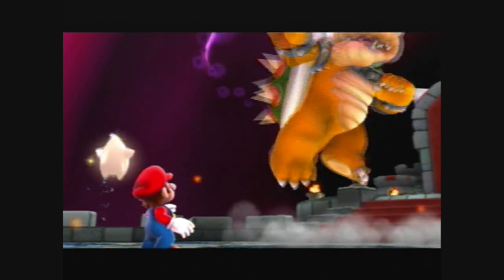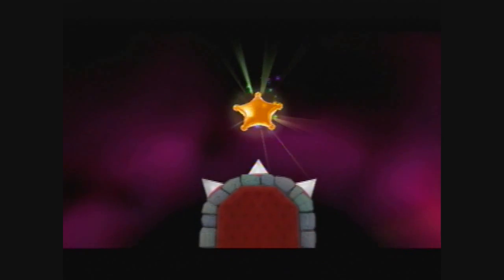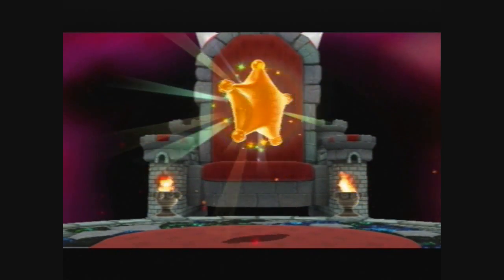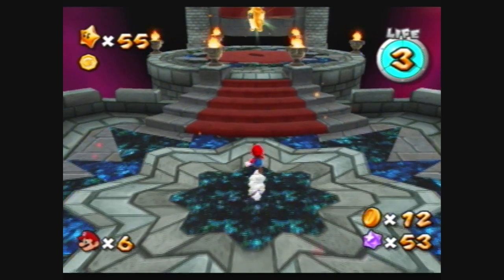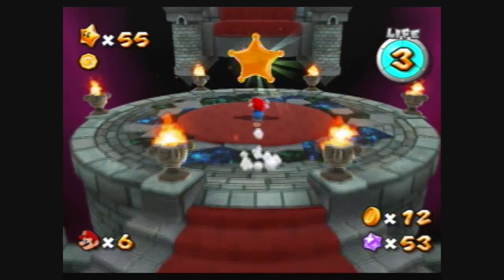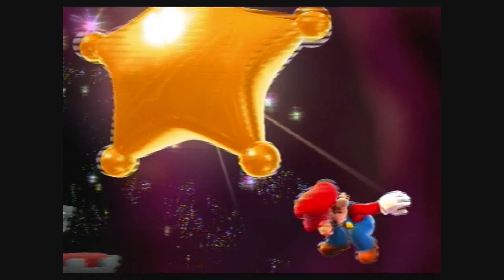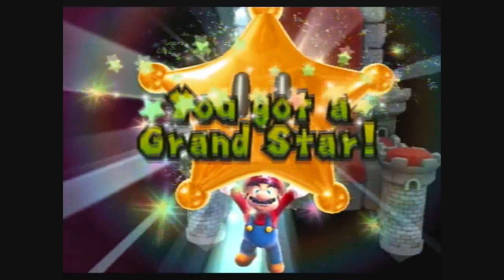I bet 50 star bits Bowser doesn't really have a master plan — he's just making this up as he goes along. And we just got the grand star! That will open a portal to the next world, world number five.